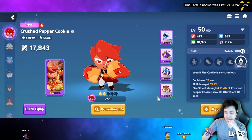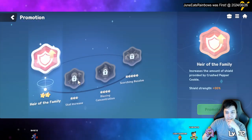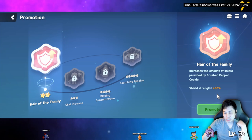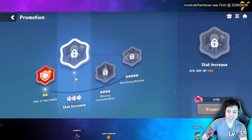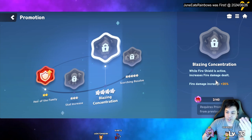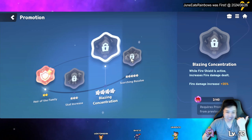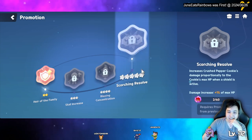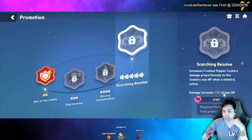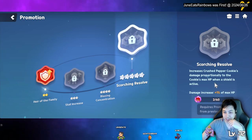Let's go over his promotions. His two-star promotion increases shield strength by 30%. Another promotion increases gauge stack by 8%. When he has a shield he gets 20% extra fire damage — basically straight-up 20% damage since he deals all fire. At five-star, when he has a shield he deals an extra 1% of his max HP on everything.